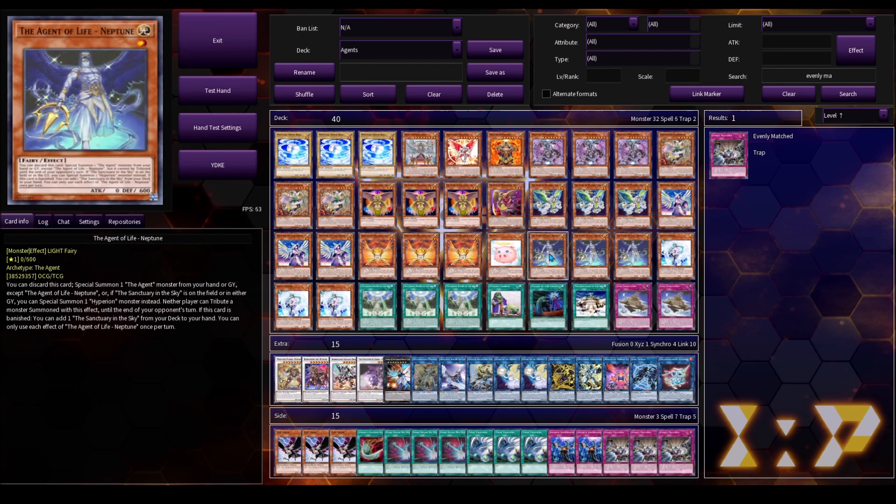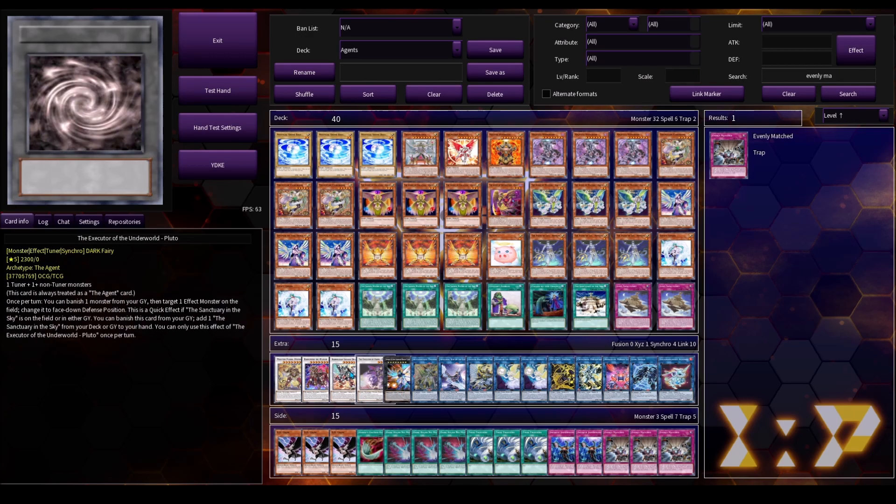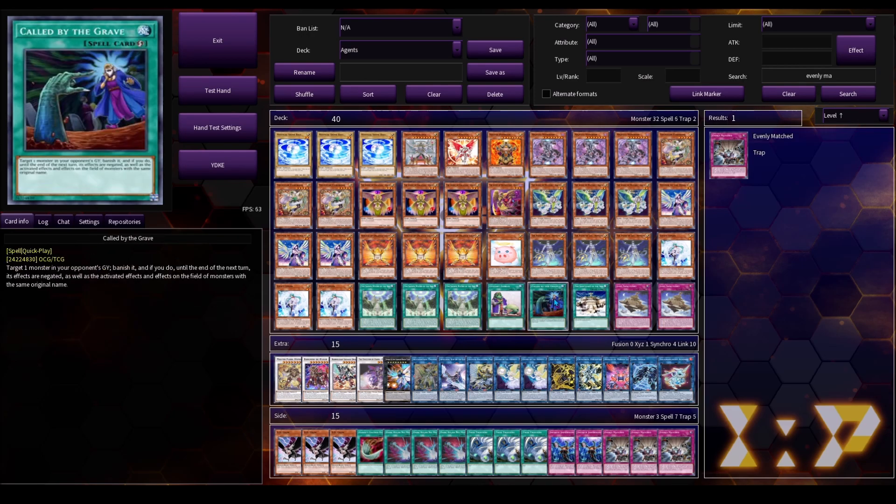Neptune is one of your best cards to see in your hand. It allows you to discard it to Special Summon an Agent Monster from the grave, and you can also do that from your hand. When this card is banished, you add Sanctuary in the Sky from your deck to your hand, which is amazing because Sanctuary in the Sky allows you to get all your extra effects. Neptune also happens to be level 1, which sometimes helps out with making some of your boss monsters, so keep that in mind. This is one of the main cards you want to see during your combo line — you're going to send this off of the Link Monster Moon, or off of a Herald if you activate Herald's effect.